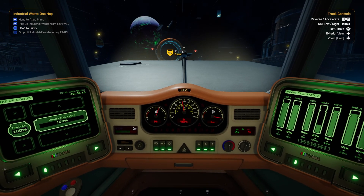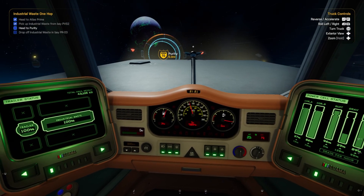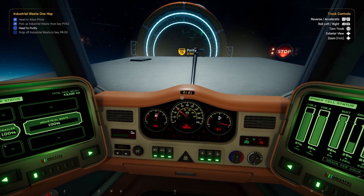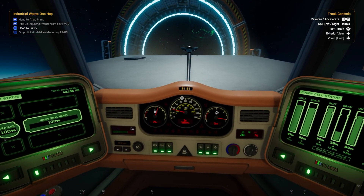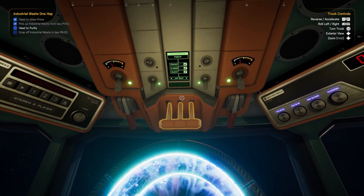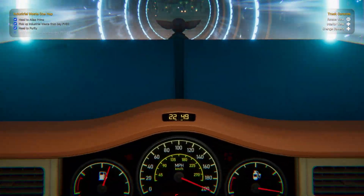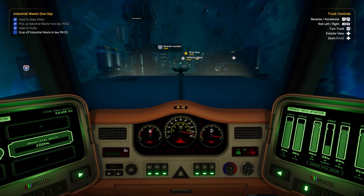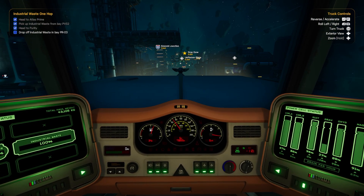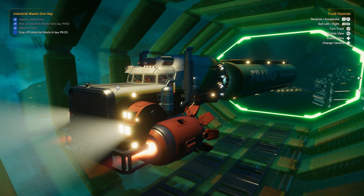For jump gates you need to line up and be stationary - yes, the game is about to tell me, I'm aware. The gate will start powering up once you are close enough, and it will tell you when it's ready. You may notice the clock in the middle - jumping isn't instant and will take some time, which is particularly useful for calculating travel time on just-in-time jobs. The indicator turns green when the trailer is fully in.